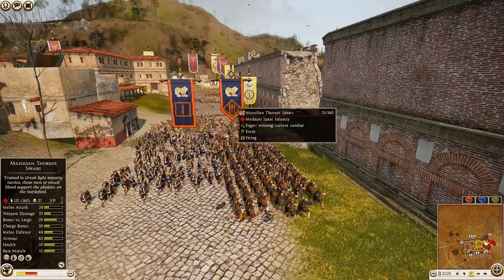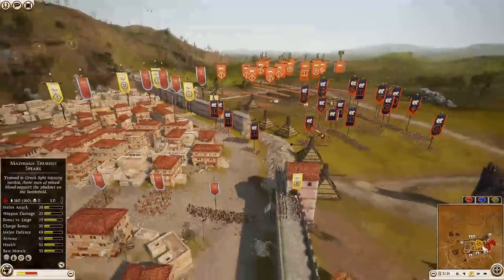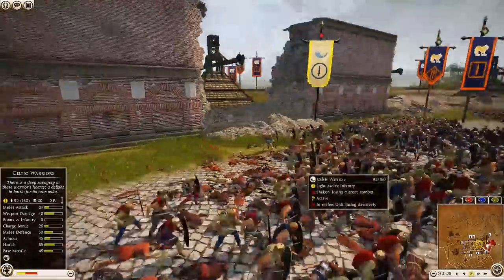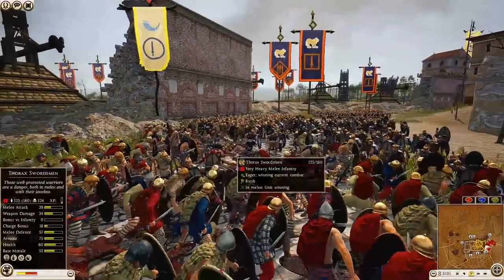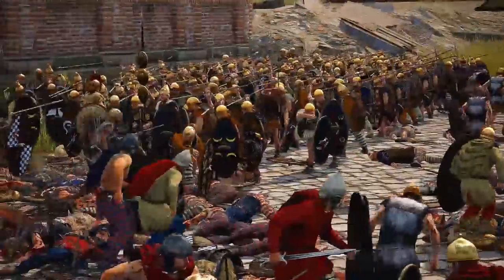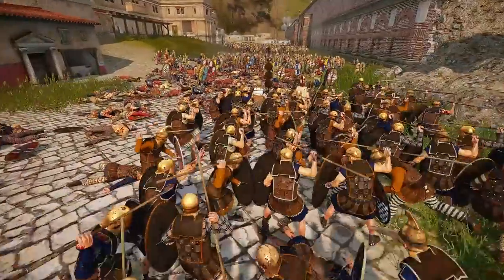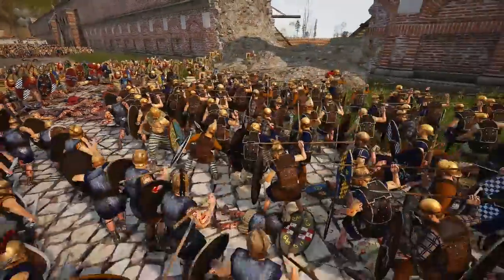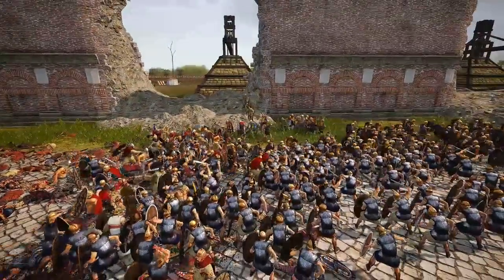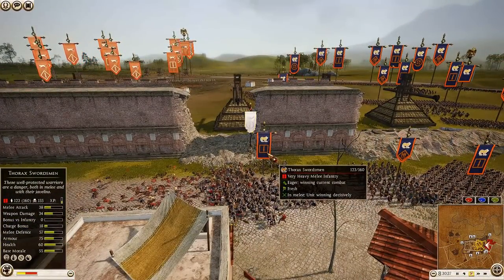The Thorax have charged back in — fresh troops, possibly from a general ability refresh. Celtic Warriors are unfortunately not holding up well, taking javelin volleys and sword strikes from the Thorax Swordsmen. The Thoreo Spears are just standing there tossing murder sticks. Celtic Warriors turn to fire back a volley of their own, then the Thorax comes in again — a bit of a dry fire on their javelin volley, but they still have over 150 kills and haven't even lost 40 men.